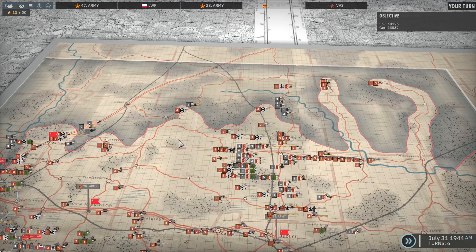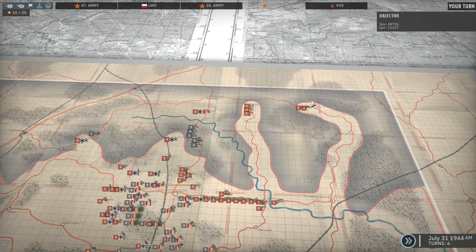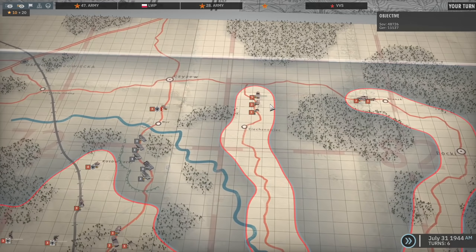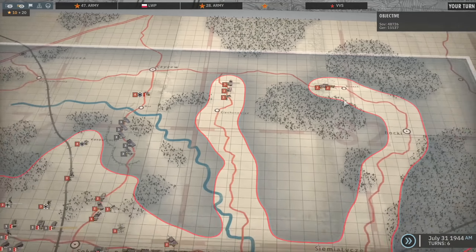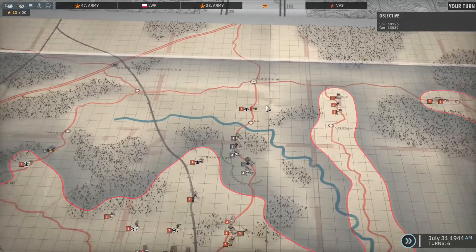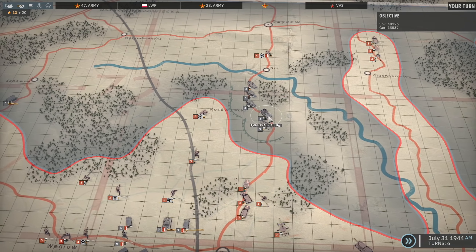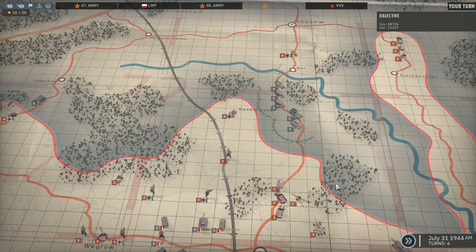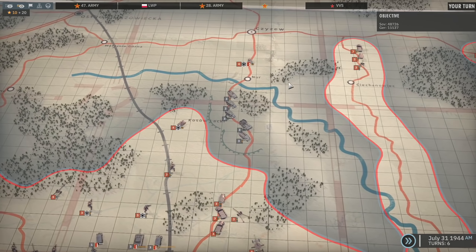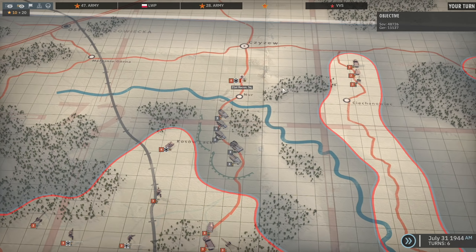There is one more thing I wanted to do before we jumped into that battle, and that is sort out the right-hand side. I've pushed up these units and created these large salients. Now it's just a matter of taking these places for ourselves. An interesting thing happened here where units spawned in on the road and took all of this territory, because there's no way they would have been able to get past the 21st Recon Squadron without being intercepted. So we're going to surround those as well hopefully.